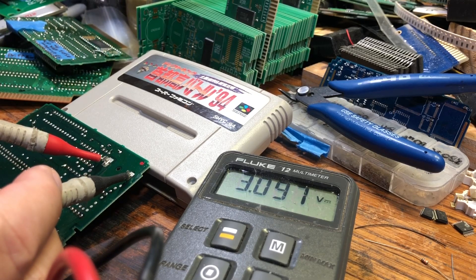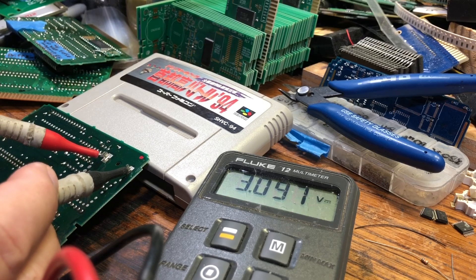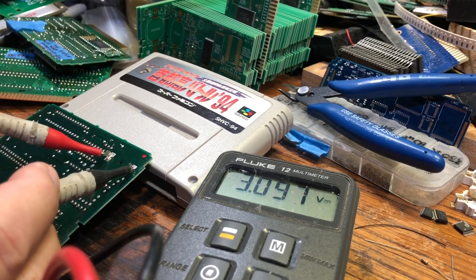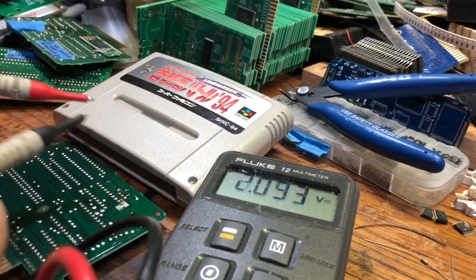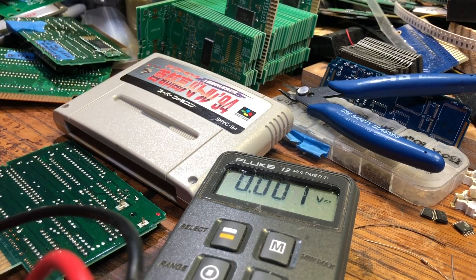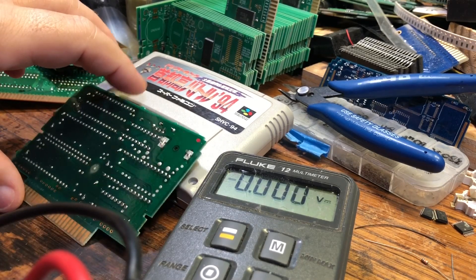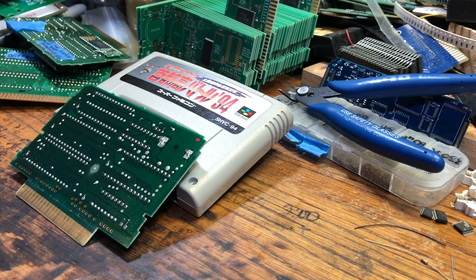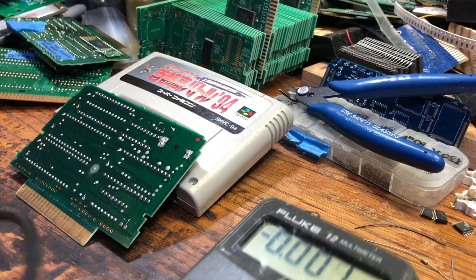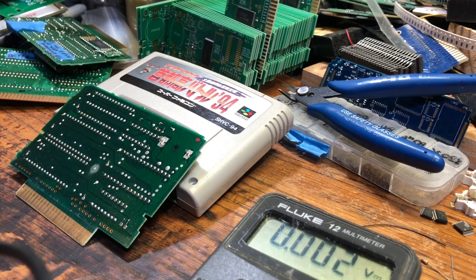3.097 — that's almost 3.1 volts, 30 years old, still holding memory. Lithium batteries have a very sharp drop-off curve — they'll hold their voltage until the bitter end and then just drop off sharply. So you don't really know what the life expectancy is, but this battery has certainly gone way beyond its expectations.